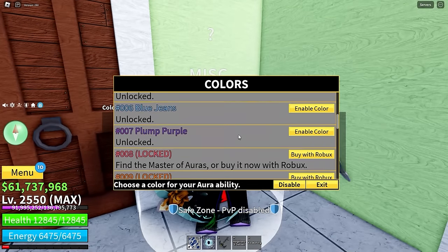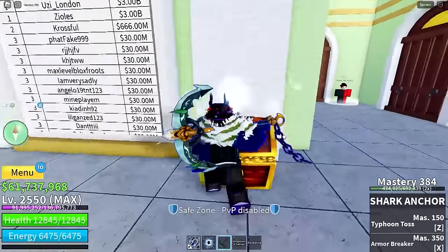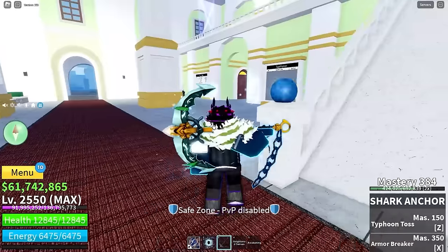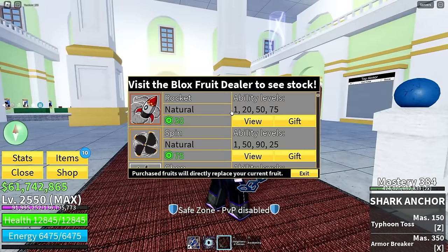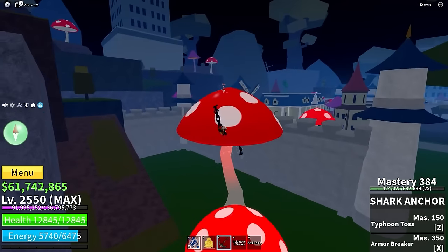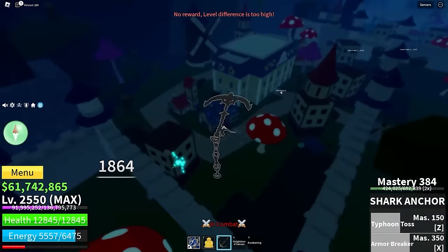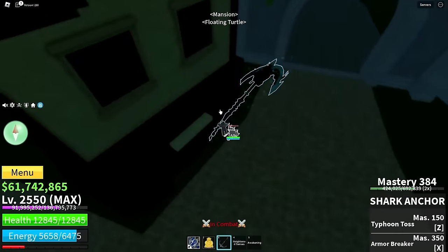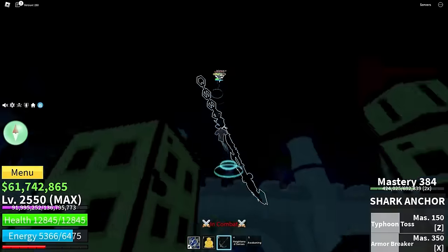Let's go to the turtle mansion and use absolute zero haki — yeah, it looks pretty cool with absolute zero, and even better with blue jeans. Alright, it's time to server hop and fight somebody. This might be a terrible idea since we lowered our damage, but we can slow them now. Oh, we found somebody — let me hit this combo. That's actually a true combo — they died in two seconds.